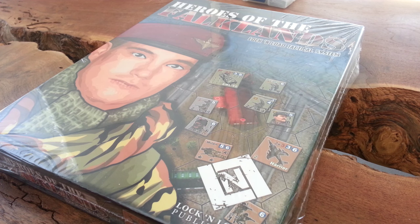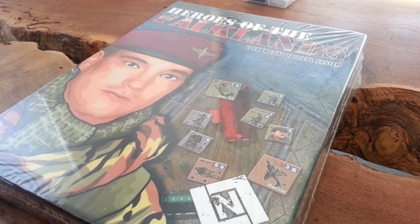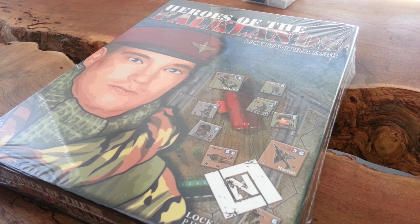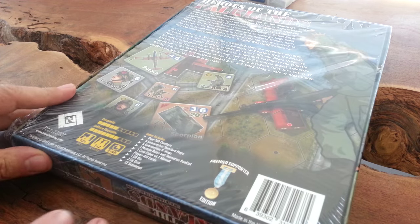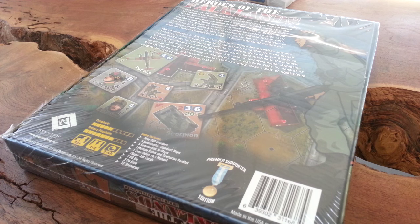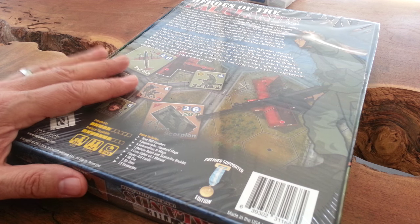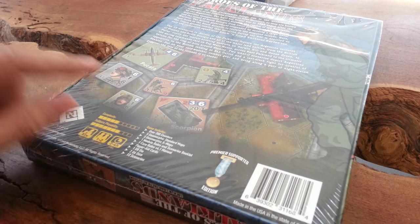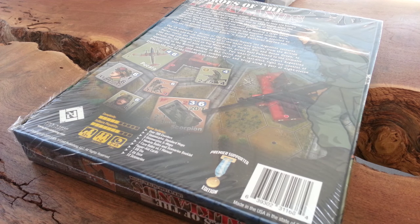It sits alongside Heroes of the Gap and Honor and Part 3 — pretty interesting stuff because you've got jets, choppers, artillery, fun weapons, tanks with thermal infrared imaging and all that good stuff. Typically when I do these shrink rips I try to do them fairly quickly, but a few folks messaged me asking to show the back of the box and inside details more. So I'm going to take my time. There are different versions — if you're on the pre-order list you'll get something equivalent to this premier supporter edition; after release there's a standard edition, and I don't know the difference between the two.